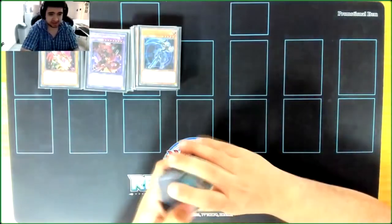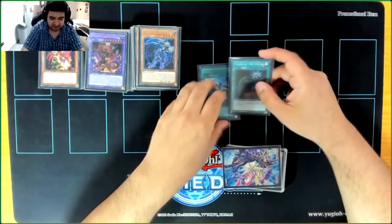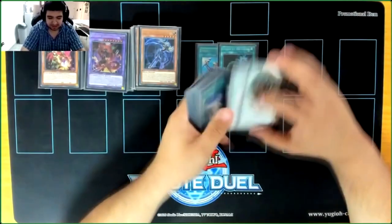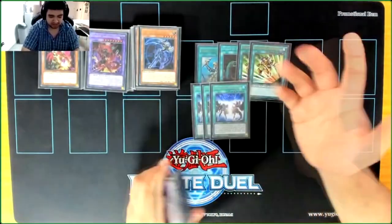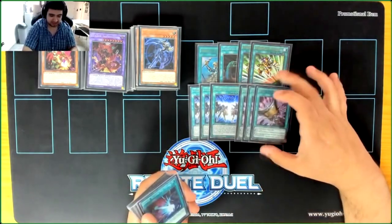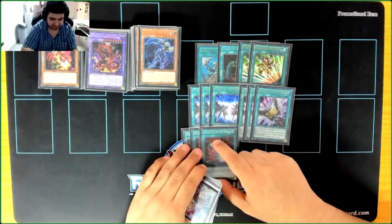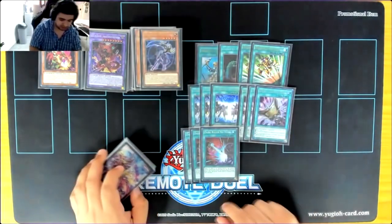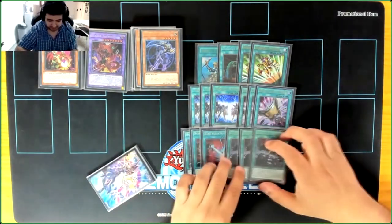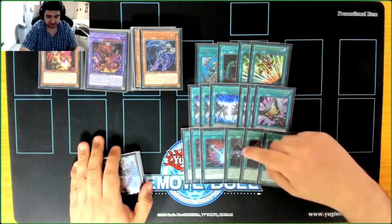On my spell cards, I used one Reinforcement of the Army and one Called by the Grave. I didn't play Crossout Designator, and that would have been a great meta call in the tournament — I got Nibiru'd sometimes. I also used Emergency Teleport and Triple Fusion Destiny — it's ridiculous. For going-second cards, I played Triple Tactics Talent at three and Triple Dark Ruler No More. I don't like this card; I prefer Forbidden Chalice in this format because it can negate things this can't. And my last negate card: the Triple Forbidden Droplet — the Ultimate Rare one from Nicola Stelcampa, who lent me these for the event, so cheers for him. This card was the other MVP of the tournament.